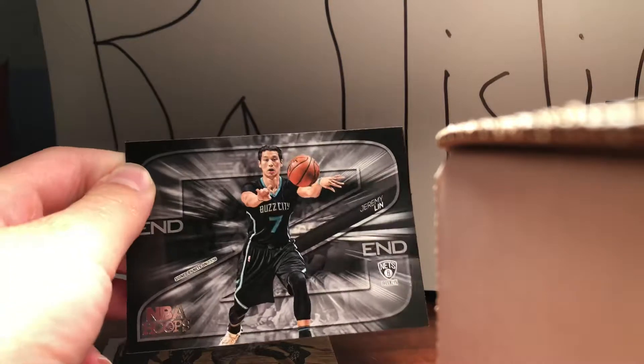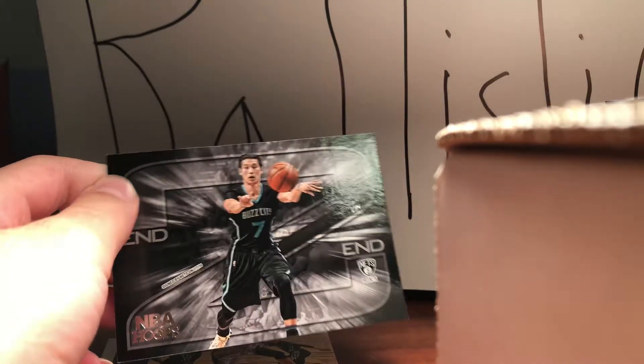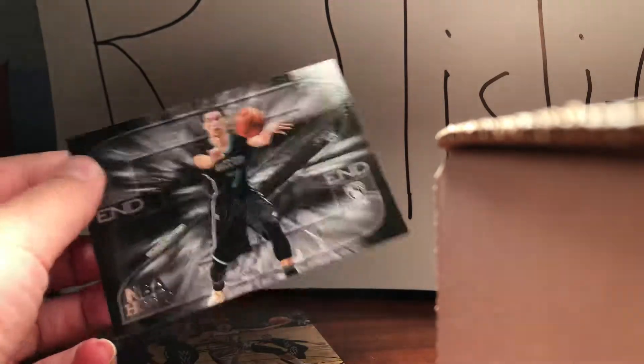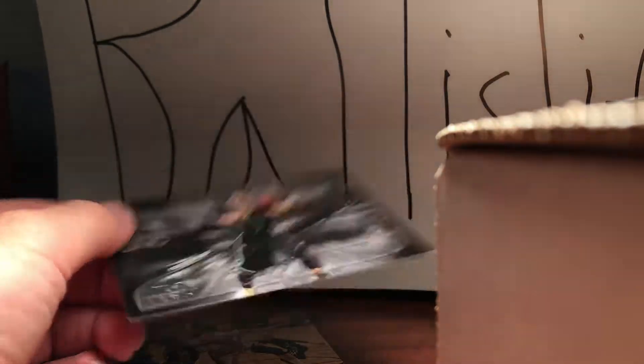Jeremy Lin End-to-End — only like the third End-to-End I have. I have a Dennis Schroeder and Rudy Gay was my first. But this one is also going to be added to my Nets PC. And this awesome DeMarcus Cousins — look at that, he's happy because he's dunking, he's excited. It's Lights Camera Action, Sort of Hoops, from the same year as the Lin. That's so cool.